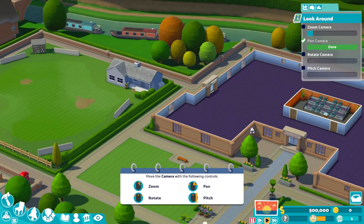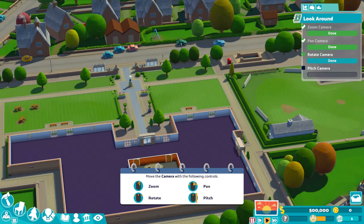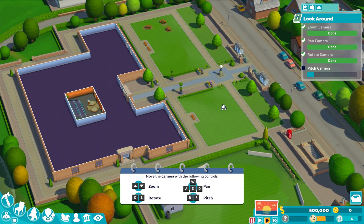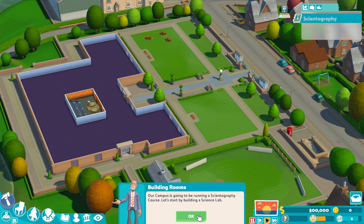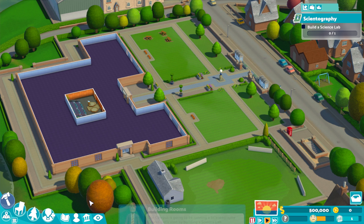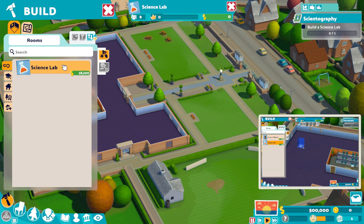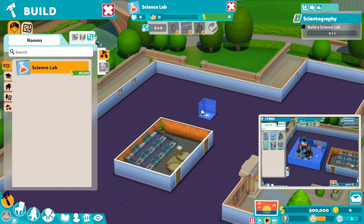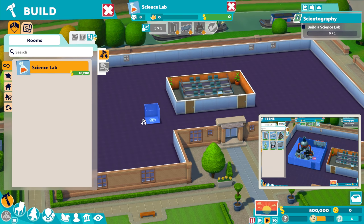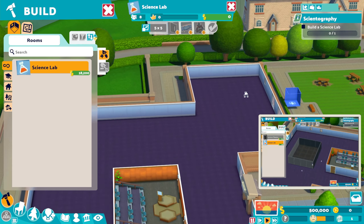Moving the camera, having a look around, the usual sort of stuff — zooming in, zooming out, rotate, pitch up and down. Nice and easy. Now we need to run the Scientography course. We start that by building the Science Lab. The UI is a little bit more expanded upon comparatively. We've got a lecture hall here, and our Science Lab is a 5x5 room.